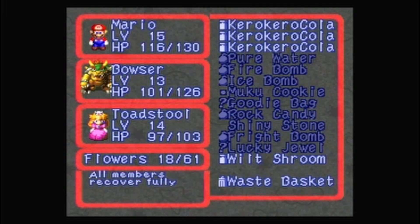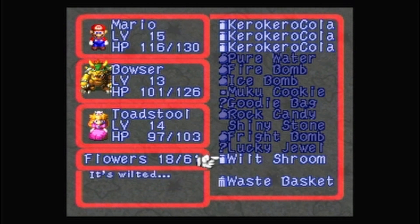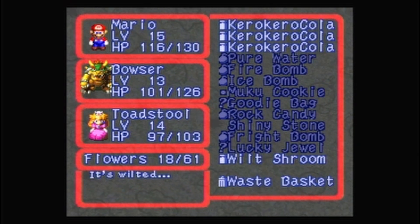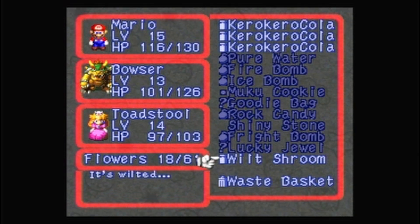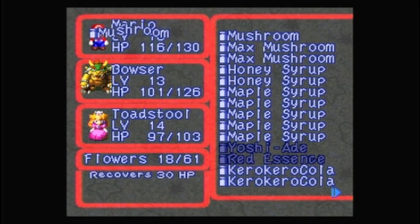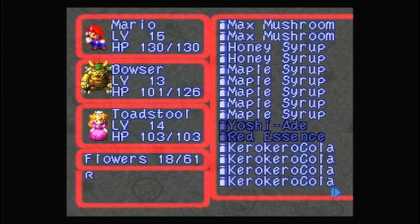I got a pure water out of that, and I've gotta check my items. What's wilt shroom? It's wilted. I'll show that with the next new enemy. Let's get rid of these mushrooms by using them on Peach and Mario.